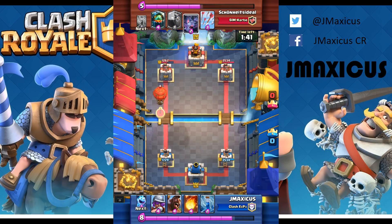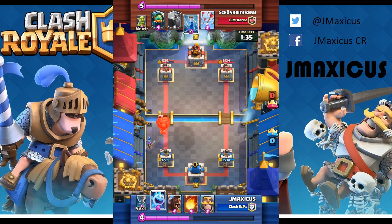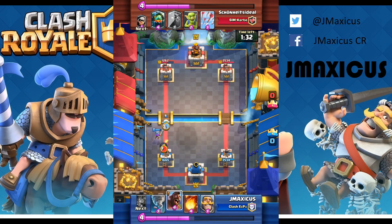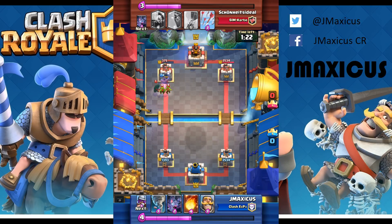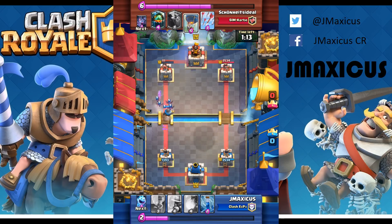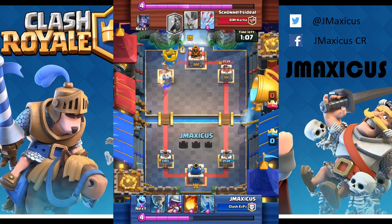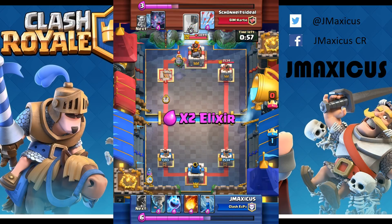He tries a balloon rush with no tank, which you should never do. He even tries to zap my musketeer. Now that I know he's used up his zap, I can play bats as soon as possible because he doesn't have a counter for them in rotation. I'm going to play bats to get rid of the goblins and deal with the bandit. Counter-pushing now hoping to get the tower — he doesn't have a lot of ground units since he just used both of them. He just has his inferno dragon which is going to be a big push on the left side.